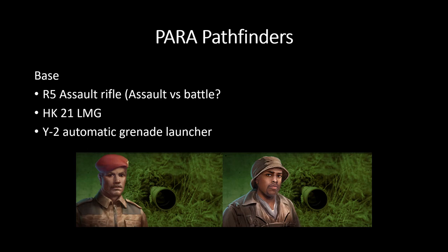The para-pathfinders do come with a grenade launcher — it's going to be either of these two icons because they definitely look like reconnaissance units. They have the R5 assault rifle. I was a bit confused because they keep referencing the R5 battle rifle, then it suddenly switches to the R5 assault rifle, so I'm not exactly sure if that's the same weapon. It also comes with the HK21 LMG and the grenade launcher. Keep in mind, units can only fire two out of three weapons at any given time. So if you're doing standoff fighting you might want to use the LMG, then close in and switch to the grenade launcher, or use the LMG and the grenade launcher and skip the R5.